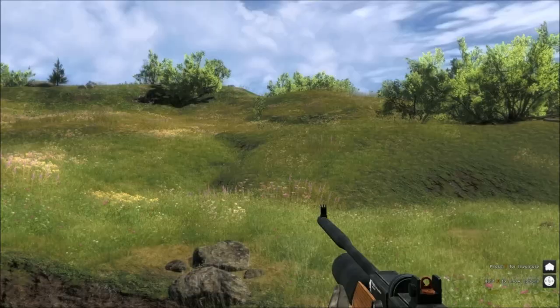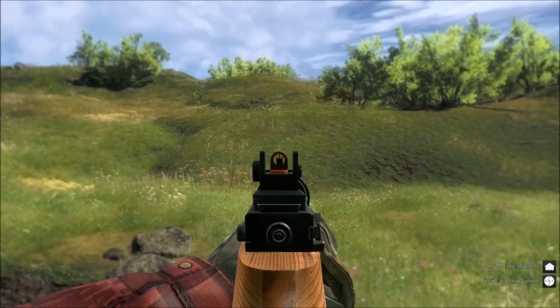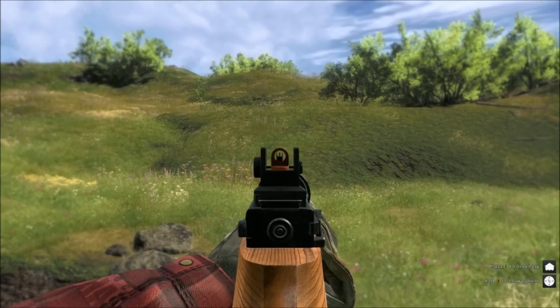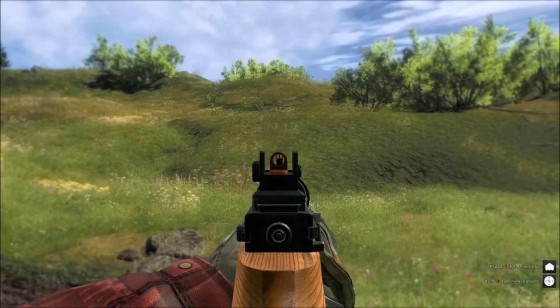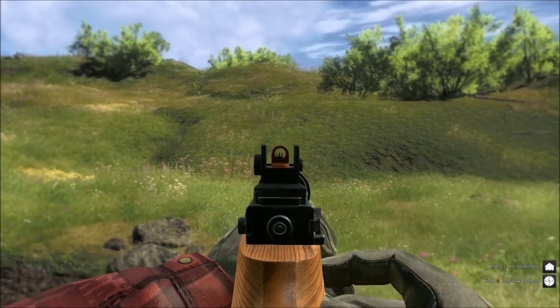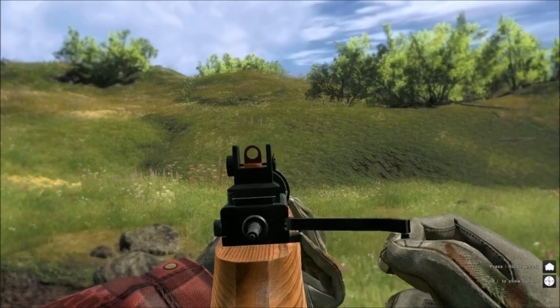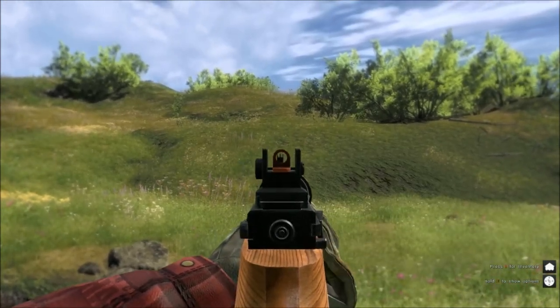The scope is 350 EMS, which is a 3x9x32mm air rifle scope. I will show you that in a minute. The air rifle takes .22 pellets. It is ethical for pheasants and cottontail rabbits.